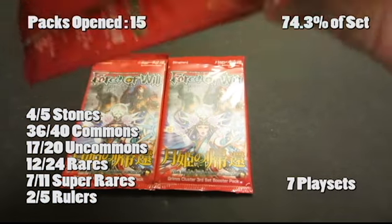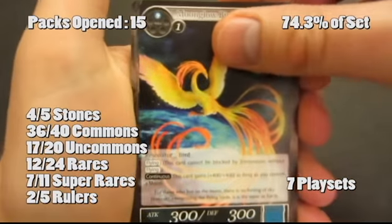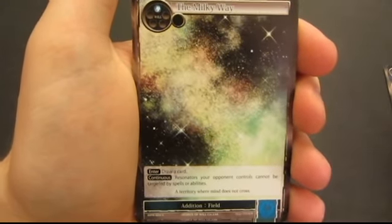How's it going guys, we're back to open up three more packs of the Moon Priestess Returns. So I've opened up 15 packs so far, we have about 75% of the set collected, pretty close to our goal of 90% of the set. And we're still missing a bunch of rares, as well as a couple of commons, uncommons, and super rares.